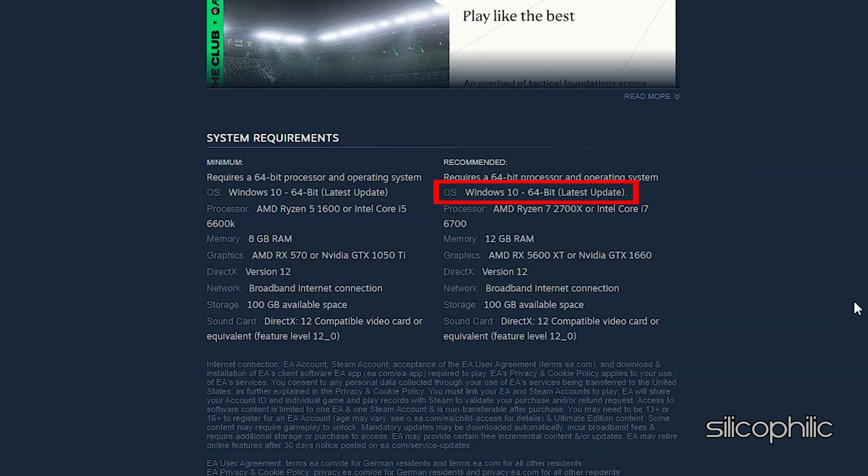Recommended requirements: OS Windows 10 64-bit, Processor AMD Ryzen 7 2700X or Intel Core i7-6700, Memory 12GB RAM, Graphics AMD RX 5600XT or NVIDIA GTX 1660, DirectX Version 12, Network Broadband Internet Connection, Storage 100GB Available Space, Sound Card DirectX 12 Compatible Video Card or Equivalent.